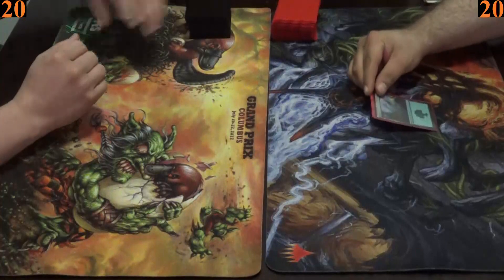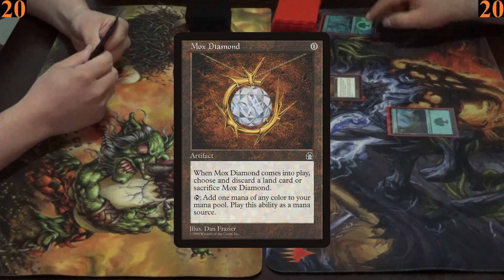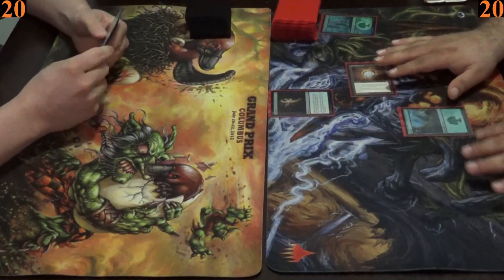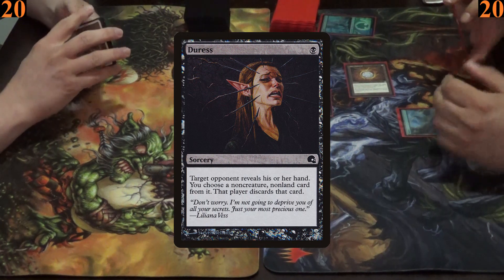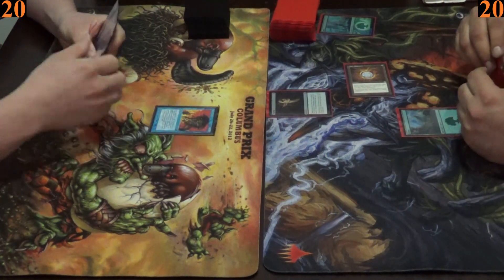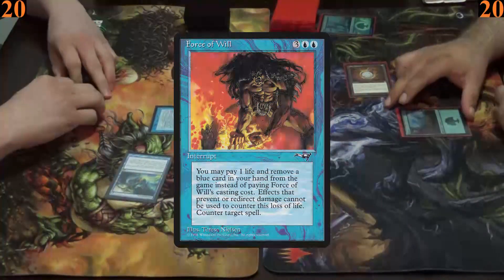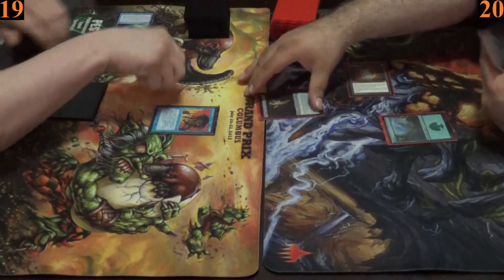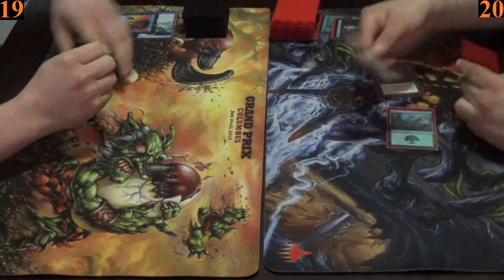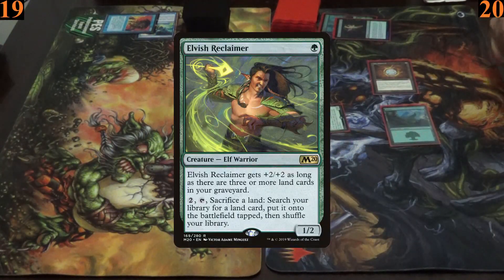For their first turns, Armin plays a Forest and casts Mox Diamond, discarding a land. Then he casts Duress looking to discard from Ryan's hand, but Ryan casts Force of Will, exiling a Flusterstorm from his hand and paying one life to protect the rest of his hand. Armin then casts Elvish Reclaimer and passes.